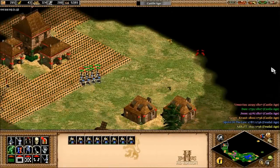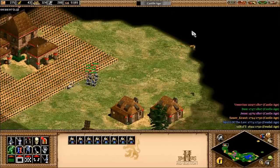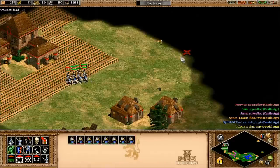Hello ladies and gentlemen, Spirit of the Law here. A few weeks ago I uploaded a video where I was the blue player with the archers, and even though I specifically briefed them before they left on their mission to avoid town centers, they ended up right under one taking free hits. These guys just don't listen.